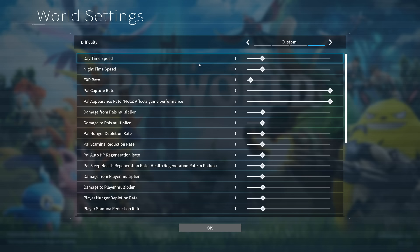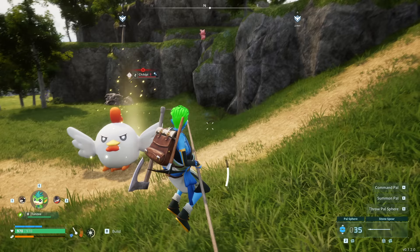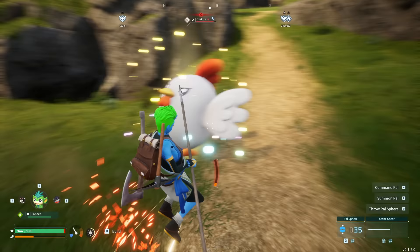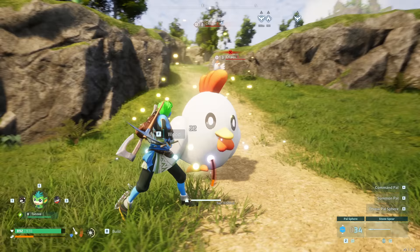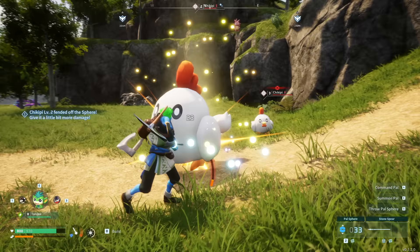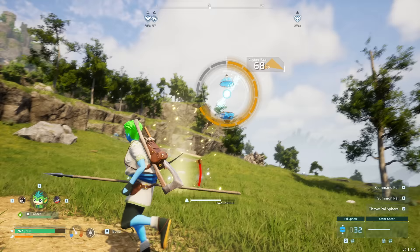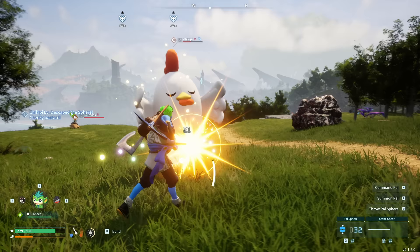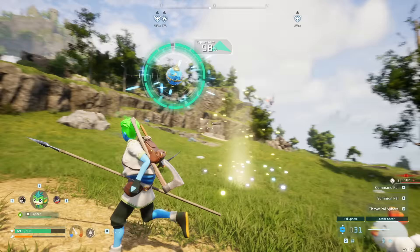Increasing the capture rate will make it easier to catch the lucky or shiny pals when you see them. You want to be very careful not to send out a pal with really powerful attacks - you don't want to accidentally knock them out, because if you kill the shiny pal they'll be lost forever. What I'd recommend instead is also hunting for the Lifmunk Effigies regardless of changing the default capture rate. As you collect more effigies you'll increase your capture rate by default, which will especially help when going after shiny ones.